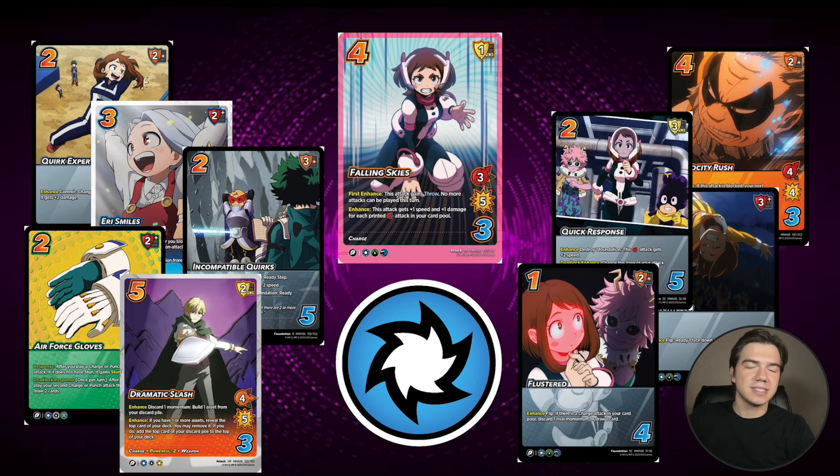But it's not just Falling Skies that Air Jiro gets. We're getting Quick Response to give her high attacks 2 speed. We're getting Velocity Rush, a 4 high 4 echo attack. This can feel really strong as a different attack to spend momentum on other than Sound Waves. If you play this as like your second attack, it's going to be a 4 high 6, and then we can just play it again. Jiro doesn't really care that it's going to flip face down because Jiro just gives damage based on cards in the card pool, and we're not really playing a ton of combo attacks other than Double Jab Pummel. You can also zero gravity lift and put it into your momentum before it flips — I really like Velocity Rush.